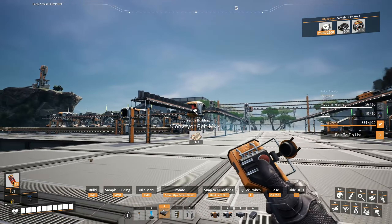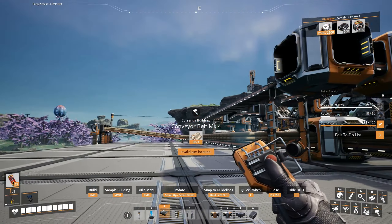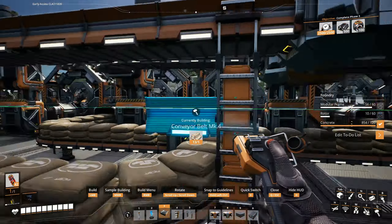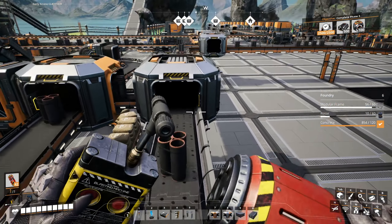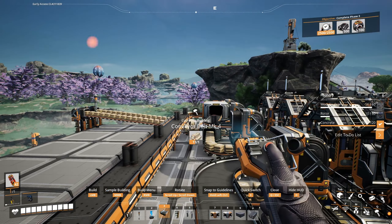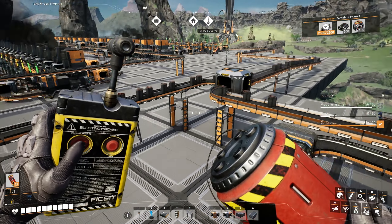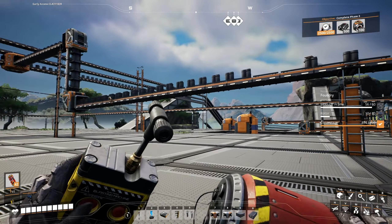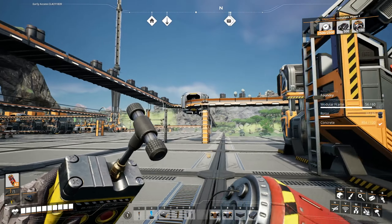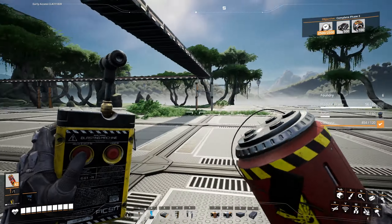It looks like we're going to need a faster line here, at least so that the products can get there quicker. Still not getting enough in there. We're probably going to need more steel pipes. This is starting to get blocked off, so the rest will just flow in here. But at the very least we're going to get lots of encased industrial beams.